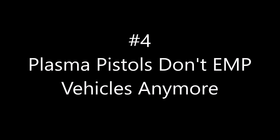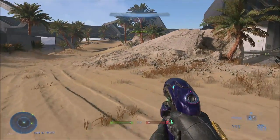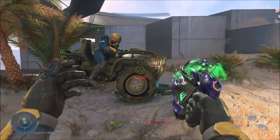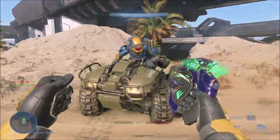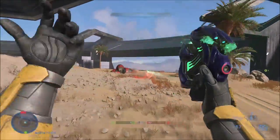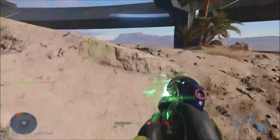The plasma pistol in Halo Infinite no longer EMPs vehicles. Starting with Halo 3 and going through pretty much every Halo game since, if you shoot an overcharged shot at a vehicle it would EMP the vehicle and shut it down temporarily. Now in Halo Infinite, that's no longer the case regardless of whether you're shooting it at a friendly or enemy vehicle.